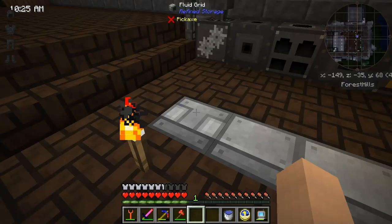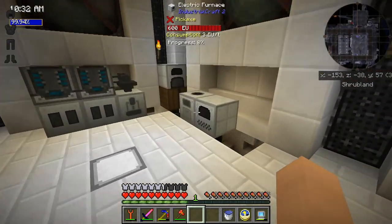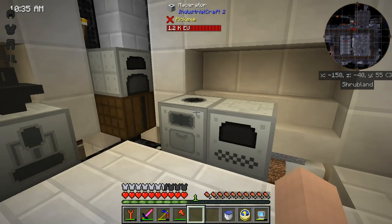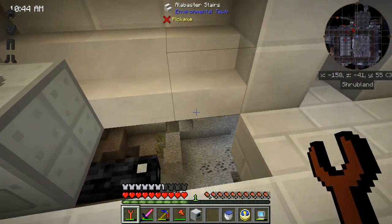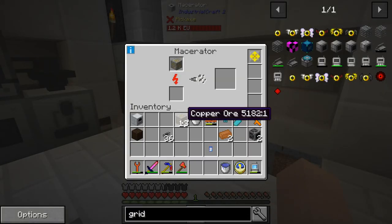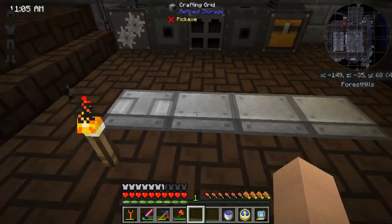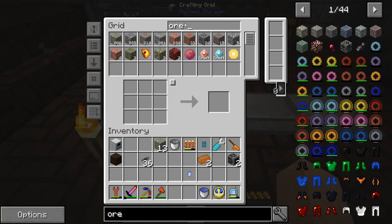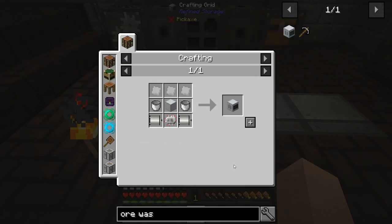You probably wonder why I'm doing that, and it's because of the very next step in this process. Right next to the macerator, I want to be able to process the items that come out. So let me go ahead and grab the electric furnace and place it right here. To process the crushed dust or gravel, we can use an ore washing plant. That's it — let's go ahead and create one of these.